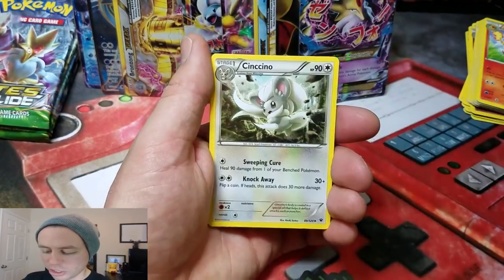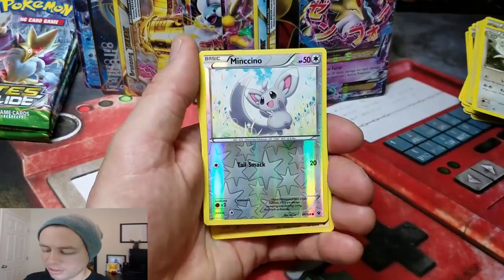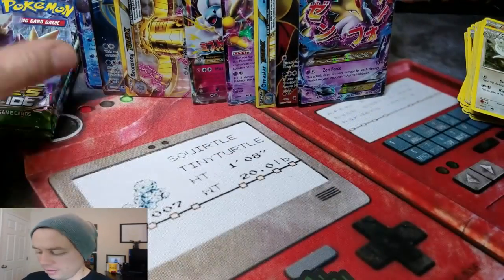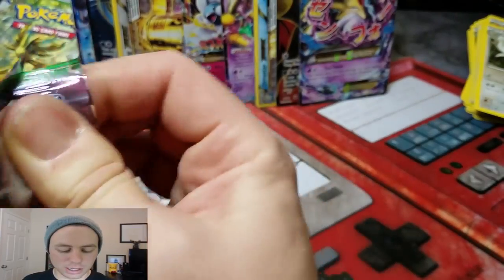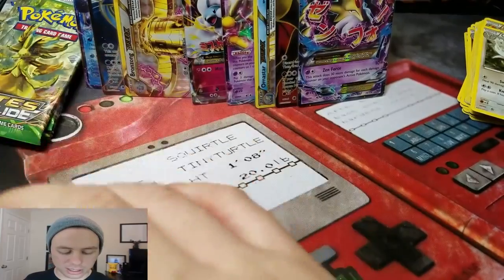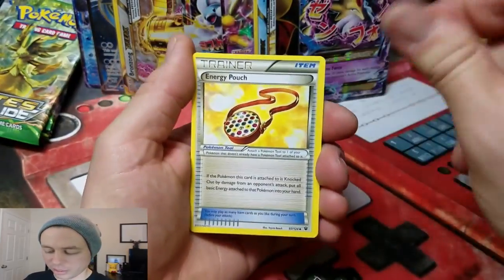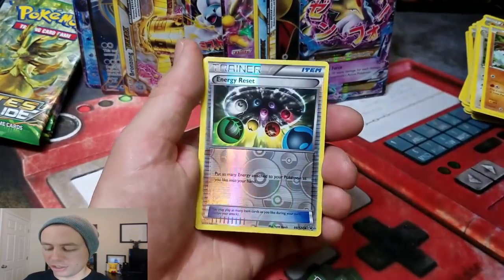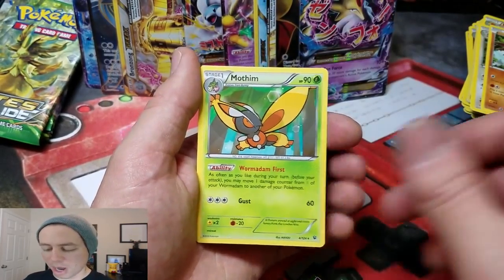Energy Pouch, a Strong Energy, Chinchino, Minchino Reverse, and another Rotom. Some of these cards stick together. Energy Pouch, Hawlucha, Power Memory, Energy Reset Reverse, and a Motham Rare.